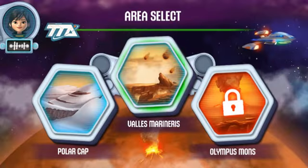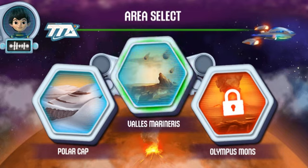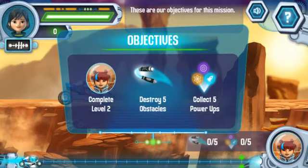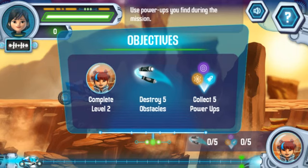Next is Valles Marineris. Watch out for dust devils. These are our objectives for this mission: Reach Aunt Frida. Use your laser ring to destroy incoming objects. Use power-ups you find during the mission.